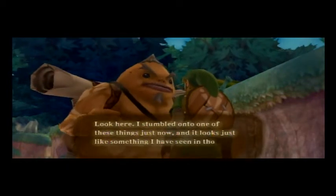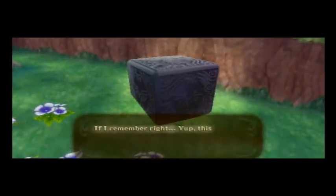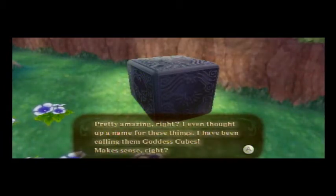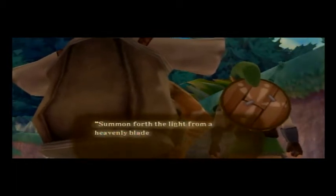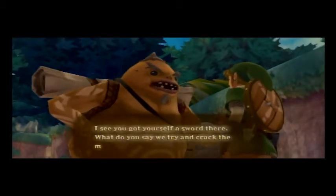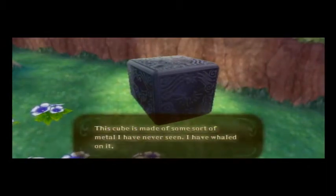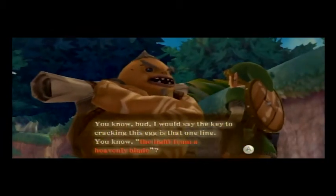This is one of those things the goddesses were said to have left behind for the hero of legend. Pretty amazing, right? I've been calling them goddess cubes — makes sense, right? There's some real interesting stuff about these things in those ancient texts. Now, since you got yourself a sword there, what do you say if you try to crack the mystery of this cube together? This cube is made of some sort of metal I've never seen. I have wailed on it, but nothing happens. The key to cracking this is the light from a heavenly blade.